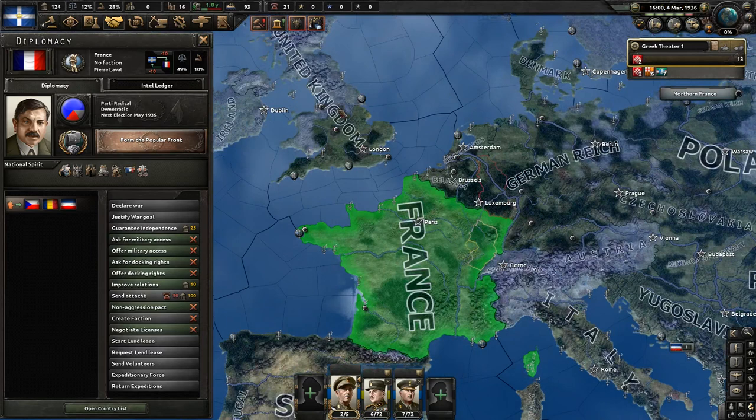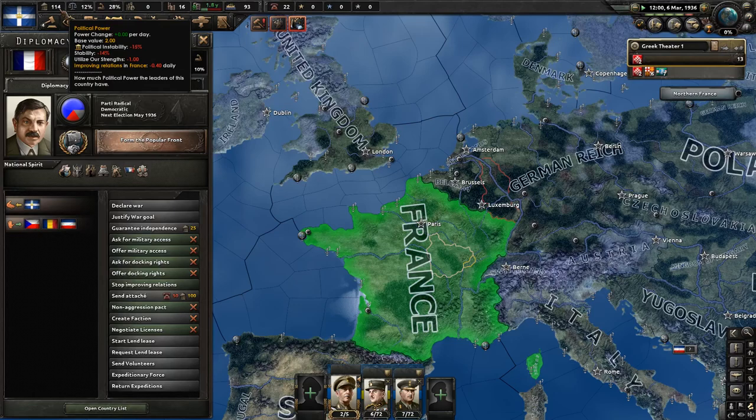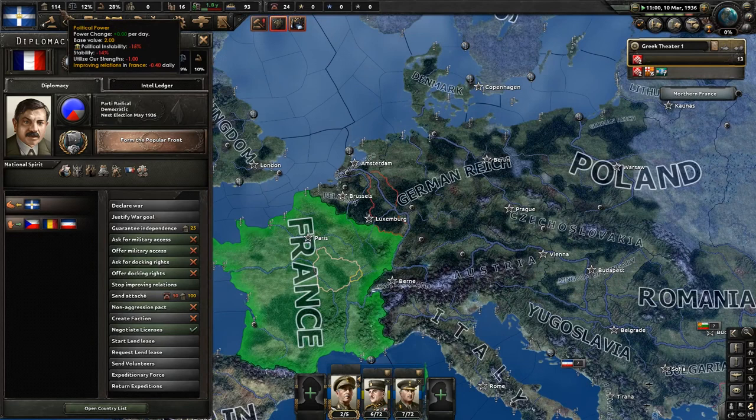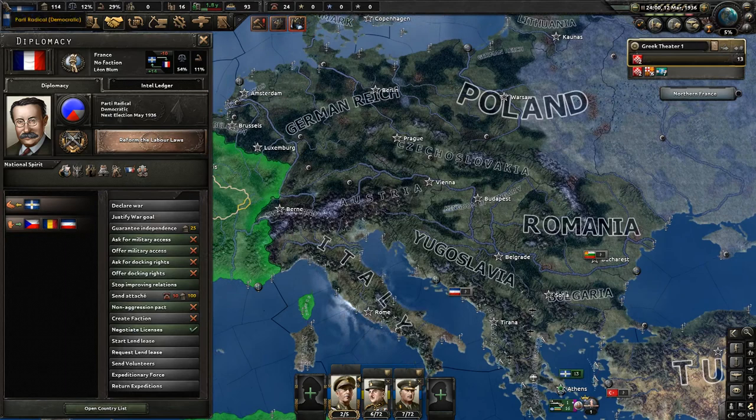Let's go with France first - improve relations. It's going to be all of my points but we'll surely be able to fix that up later on. In fact, we do have a lot of points here. Turkey remilitarizes the Turkish Straits and remilitarization of the Rhineland - good for them. It's not really effective for us but let's go ahead and improve our relations here as well.